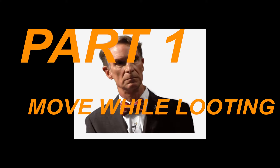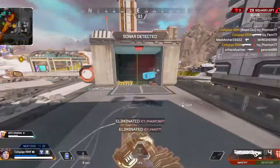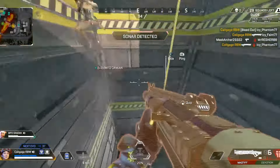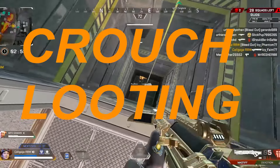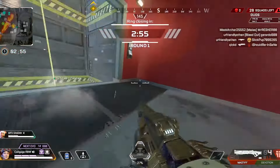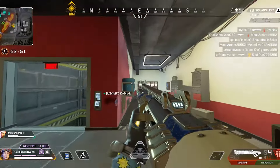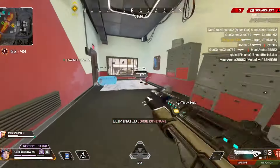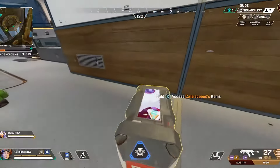It's part one: how to move while you're looting. As far as I know, we know of three ways to move while looting on controller, excluding any external software or controls. The first way is simply by crouching while you loot. This requires you to bind crouch to something other than the B or circle button. For example, I know a lot of players have crouch mapped to the right stick, so while you're looting, you can tap the stick down to crouch and uncrouch.